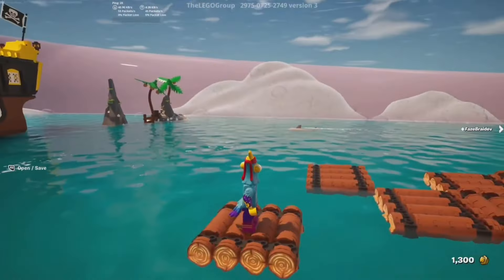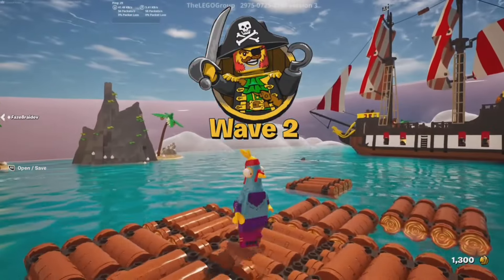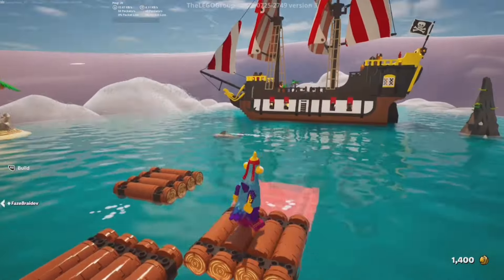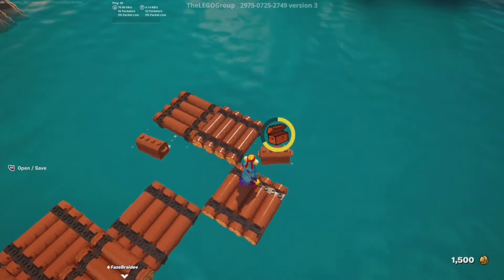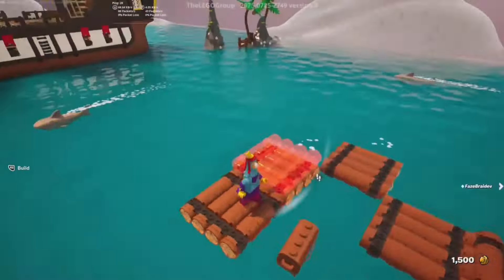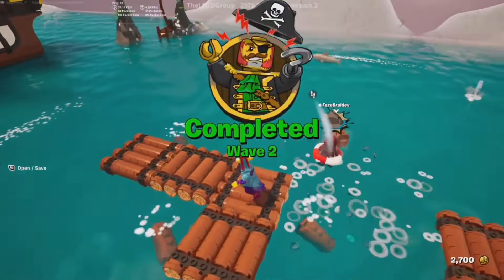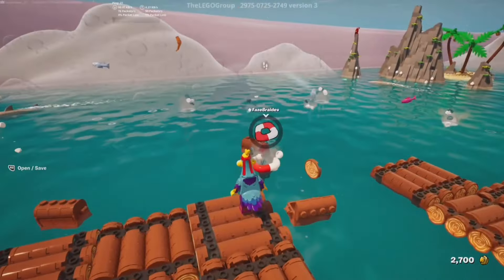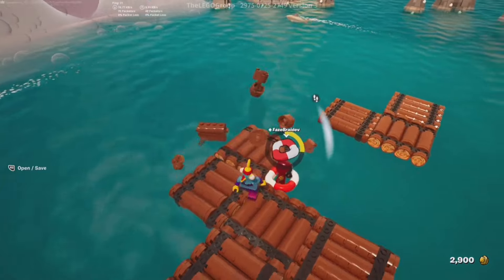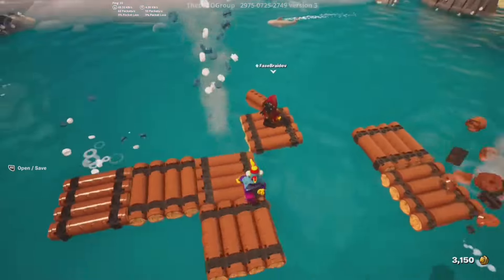Where are we going? Wave two! I feel like we'd have to go toward the ship, but we can try going over here. We're separated! I think we should just try to build different ways and see what happens. Braden's down — I don't even know if I can save him. Wait, I got him! We saved Brative, that's good.